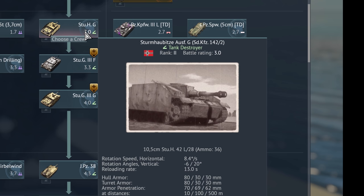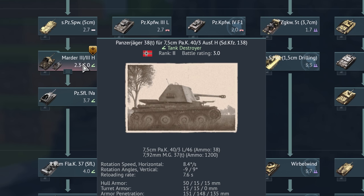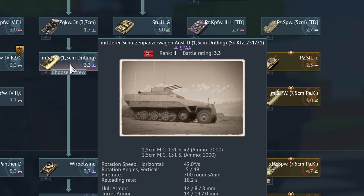Sonderkraftfahrzeug 142-2. Haubitze is very similar to the English word 'howitzer,' because that is exactly what it means. The venerable Marder, also known as die Panzerjäger 38 Tschechien für 7,5 cm Panzerabwehrkanone 40-2 Ausführung H Sonderkraftfahrzeug 138. Ausführung means 'variant.' This is die Mittlerer Schützenpanzerwagen Ausführung D mit 1,5 cm Drilling Sonderkraftfahrzeug 251-21.